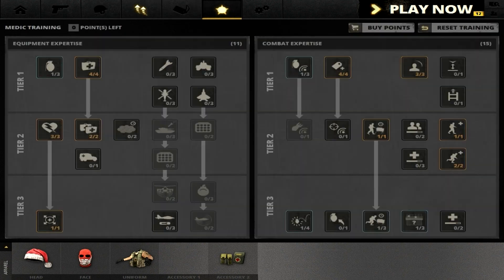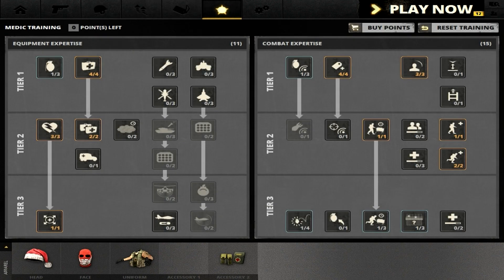Now let me go to my training point setup, which is of course the most important thing. I have four points in Improved Medic Box, which every medic should have — otherwise it takes a long time for your medic boxes to heal you. I always recommend four points in this. I have one point in Grenade because it always comes in handy to take out a group of campers in a building. Then I have two points in Advanced Tactical Medic Deployment, which allows me to throw three med boxes at a time so I can heal more people at once.